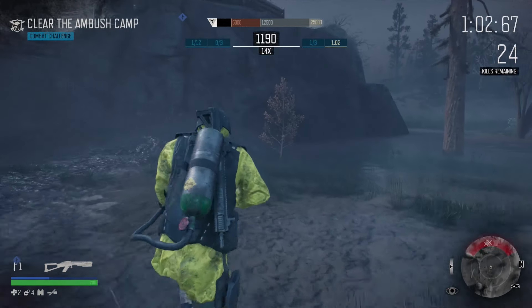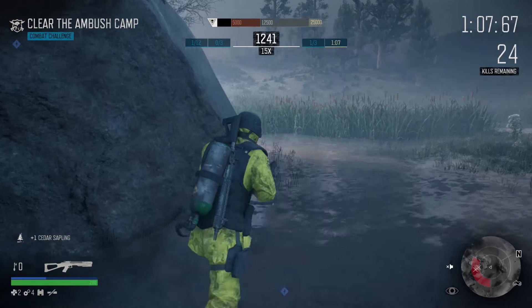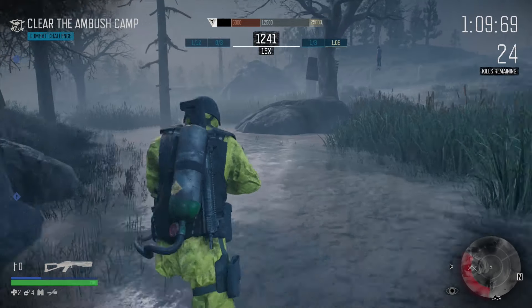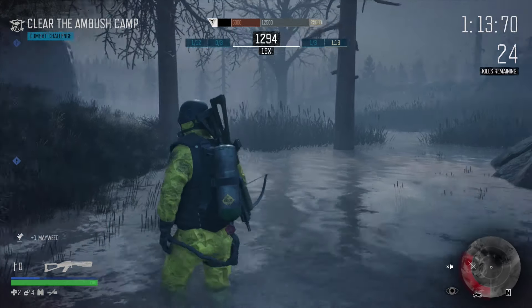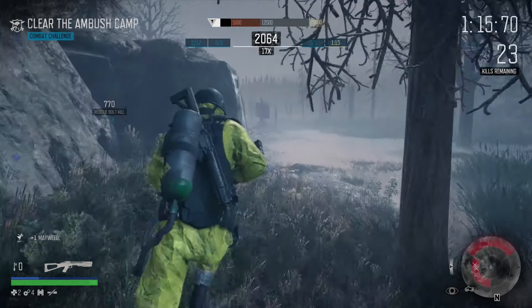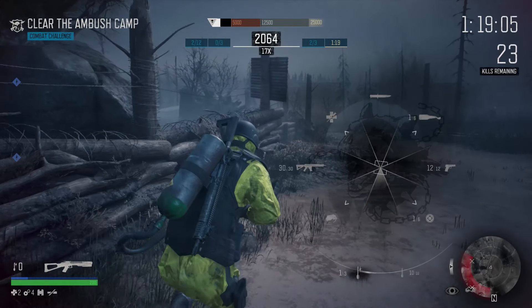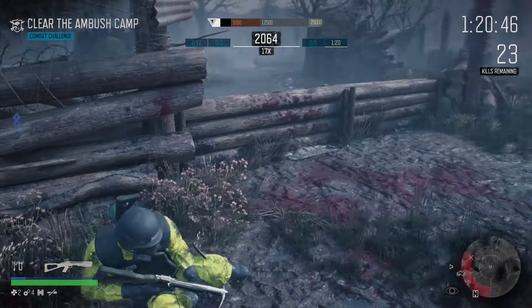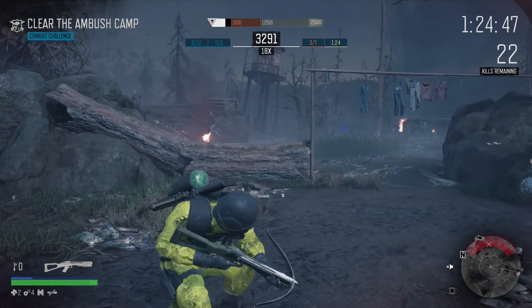Then we turn back around and get ourselves a setter sapling. With this and also the ink cap we found already, we can craft more residue bolts, which are super important. Make sure to pick up everything I am picking up in this gameplay and just follow the same route. Most of the time, when you follow all these steps and look on your left, you got one more residue bolt left and you should be seeing someone.